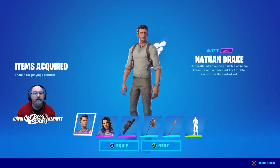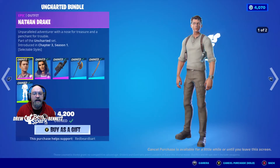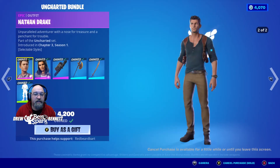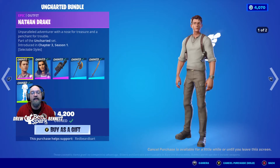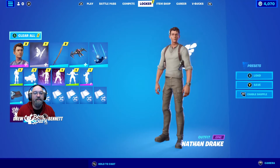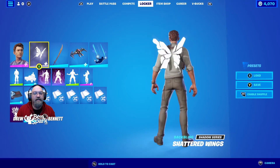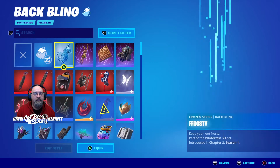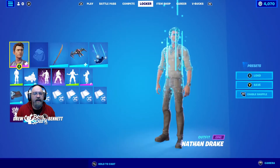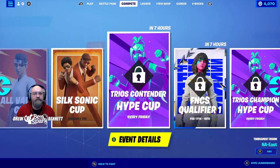I'm going to equip the Nathan Drake figure and then equip the saber and the emote and add those to my locker. Now if you are going to make a purchase in the item shop, please consider using my supporter creator code, which is BenSpark96. I appreciate that. Now I like that they've added this clear all feature so you can clear all those notification numbers without going into every single one. I'm going to take off the monarch wings and the shattered wings and go with no back bling. I'm going to use the video game version of Nathan Drake and equip that.